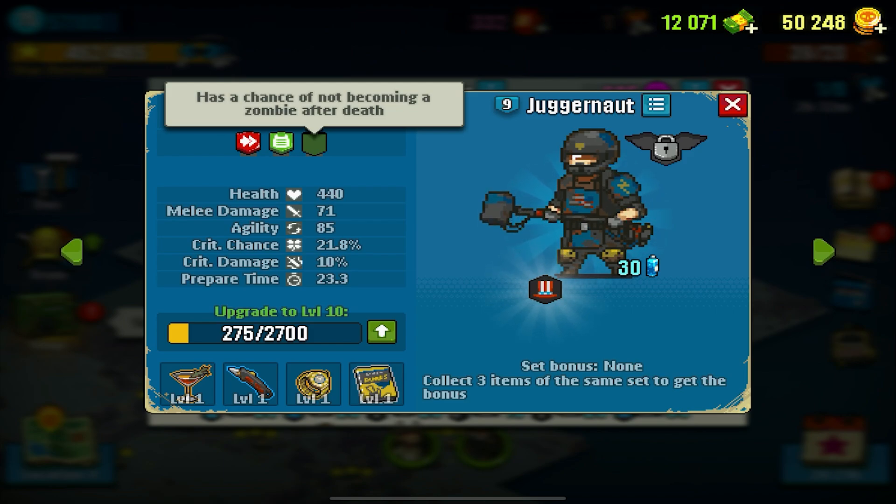Let's not get caught up with all the stats because as you can see I have items, and with those items they will improve the health, melee damage, agility, critical chance, critical damage, and preparation time — all that good stuff. I was actually able to bring him up to level 10, even though it takes a long time to upgrade your units now.